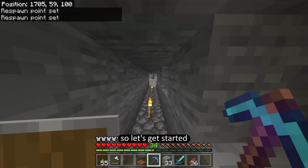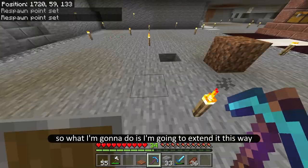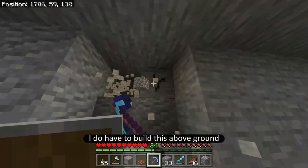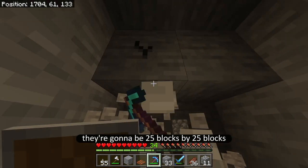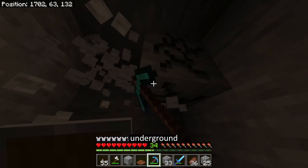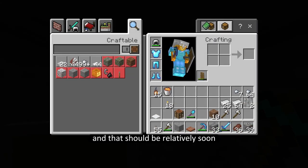Good morning! Let's get started. The first thing we're going to do is plan out the area. I'm going to extend it this way and dig up to the surface. I have to build this above ground because the nether portals need to be really big — 25 blocks by 25 blocks — and I don't feel like digging all of that out underground.